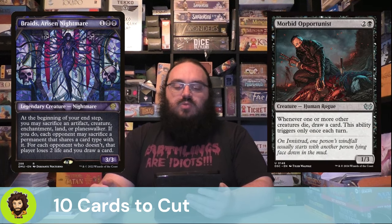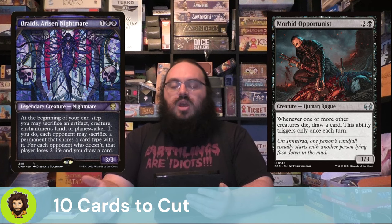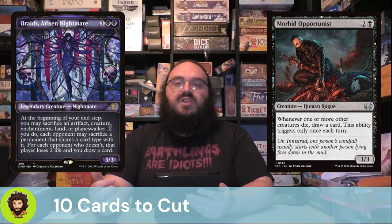Morbid Opportunist — whenever one or more creatures die, we draw a card, but that only triggers once a turn. We're not forcing a lot of sacrifices on our own board or our opponents' boards. So I'm happy to cut the Morbid Opportunist. Not bad card draw, but our commander with the synergies we're adding is going to keep our hand pretty full at all times.